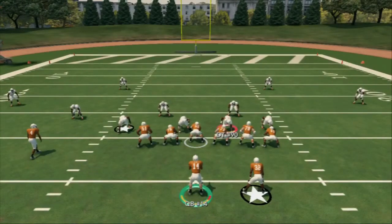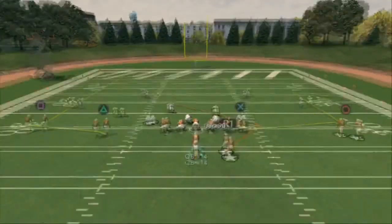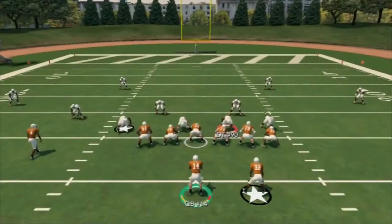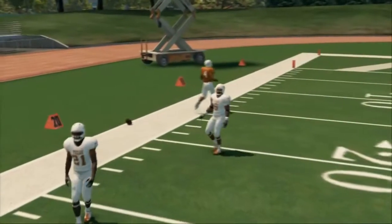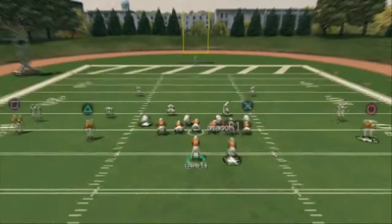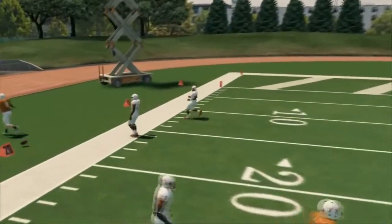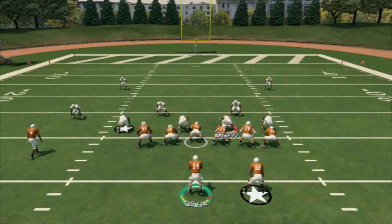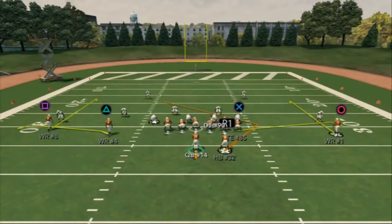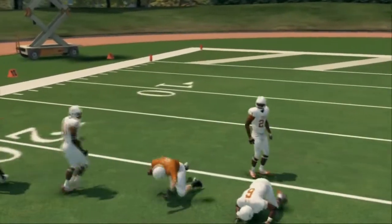That's the base formation from this e-book. You can also create curl flats from the deep pass audibles — place your tight end on a flat route, put both receivers on smart routed out routes, and now you have curl flats. Against zone coverage, make your read: if they go with the out route, throw the triangle. Against man coverage, out routes are still crushing man. You can also put receivers on a curl for a nice animation beating man coverage.